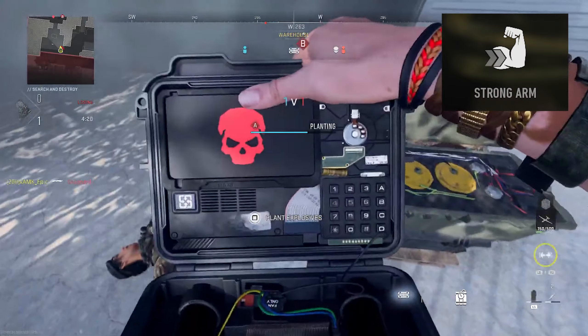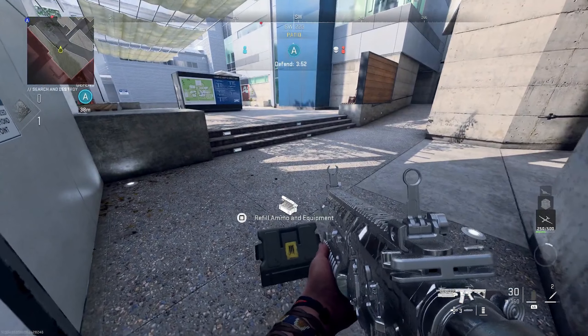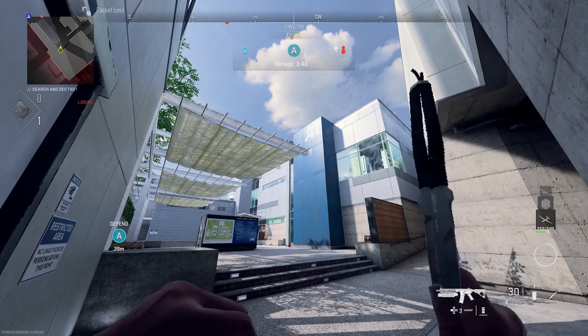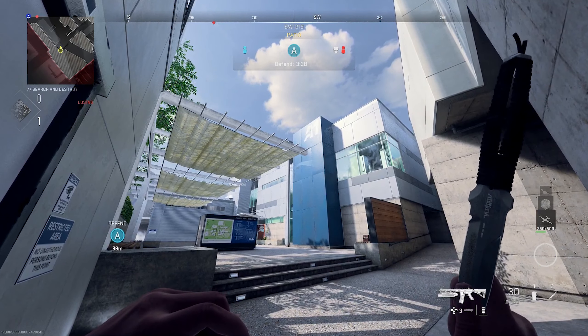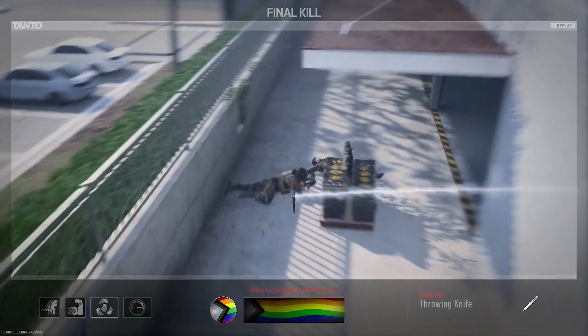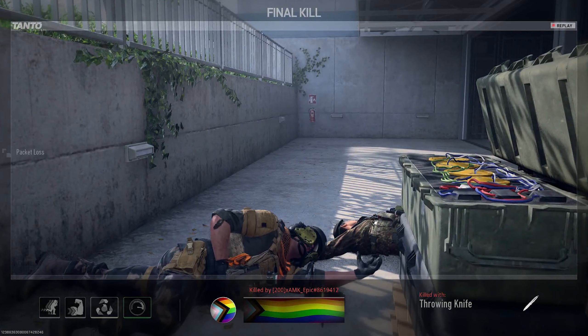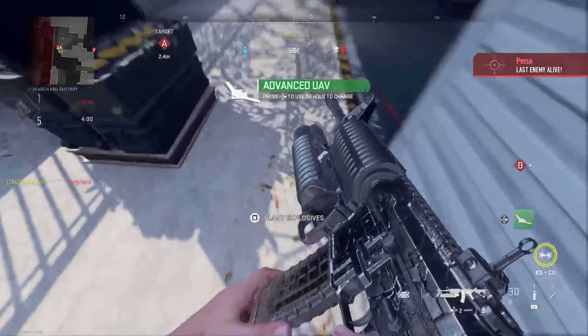Moving over to bomb defense — you will need Strong Arm for this one. Plant where Epic did there, then wedge yourself into this corner and line up your throwing knife with the blue part of the building as he does here. When you know the enemy's diffusing, just let it fly and it should get a very nice four-bank to take out the diffuser.